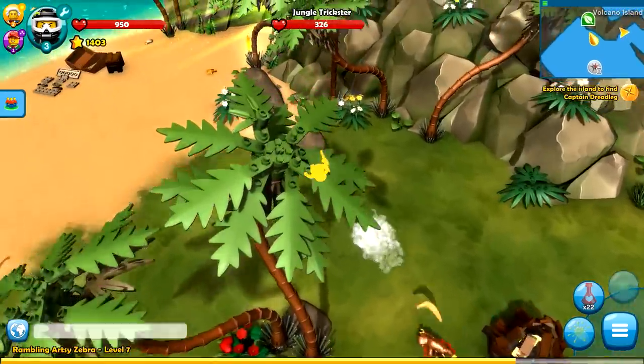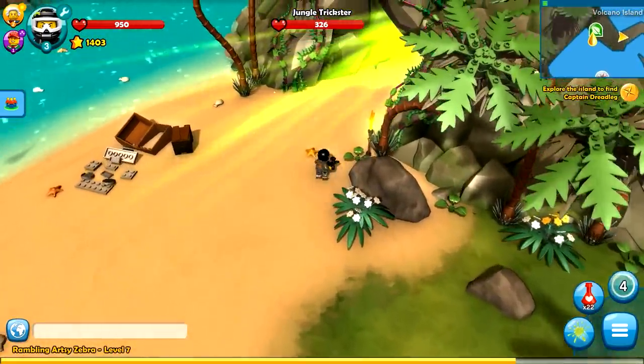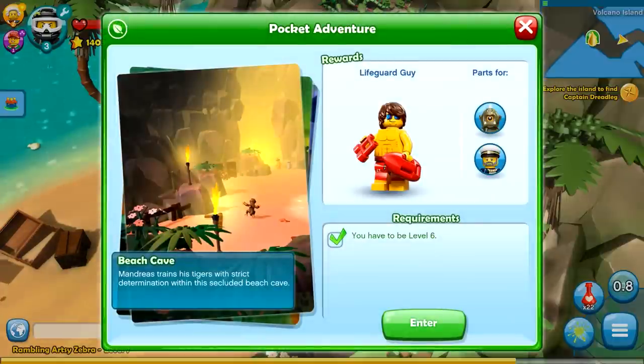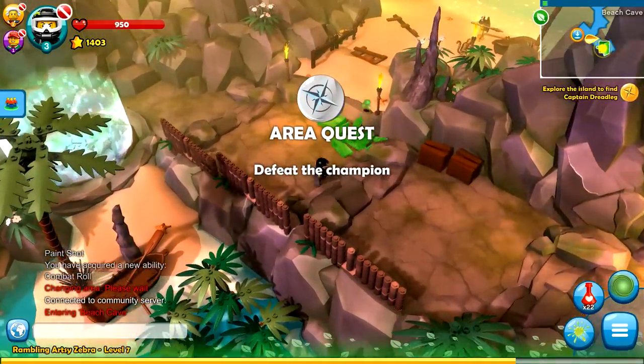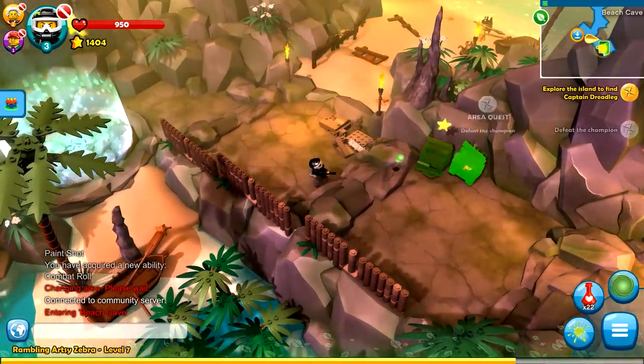Let's change back to the paintballer because he can make us go a little bit faster at least. We just gotta go into what this is, which is a pocket adventure — Beach Cave — and we'll actually get the lifeguard guy. So we're in Beach Cave and hopefully we get the lifeguard guy pretty easily here, but we gotta defeat the champion.